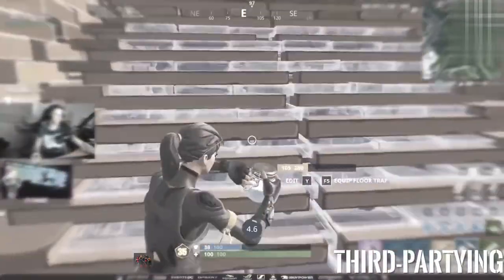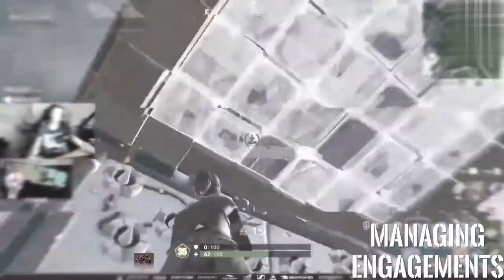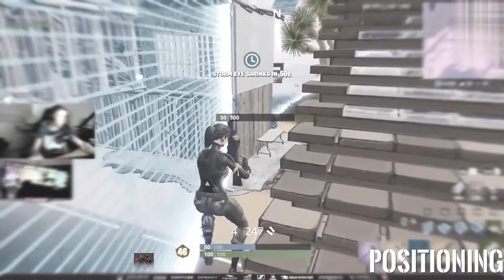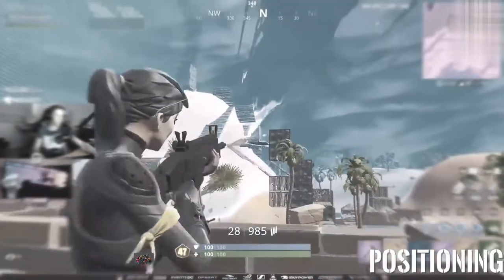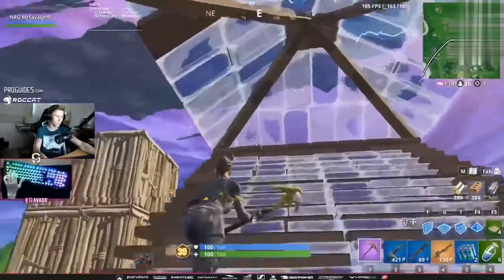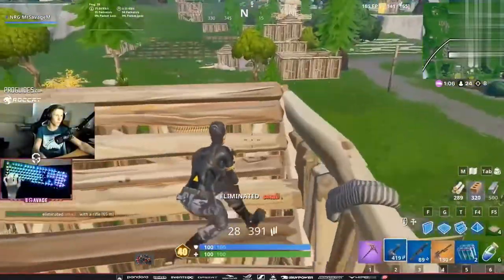To summarize everything: there's nothing wrong with taking fights during the early game — just make sure you have every edge you can get, whether that's resources, positioning, or a third-party advantage. The mid game is a lot riskier; you're close to the late game and can't afford a shaky position. Avoid fights if you can, but if you need mats or see a nice third party, go for it. During the end game, positioning is the top priority. Take and hold high ground if you can; if not, play mid or low ground and focus on getting ahead of the pack to find kills on rotating players.